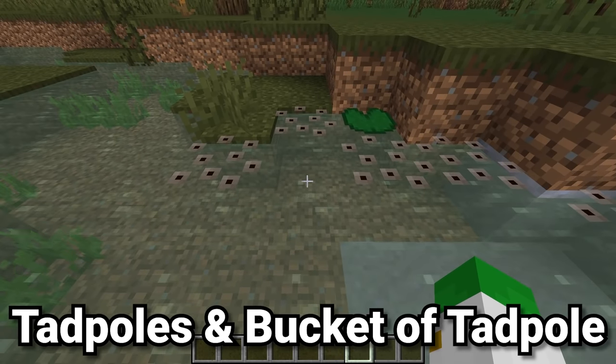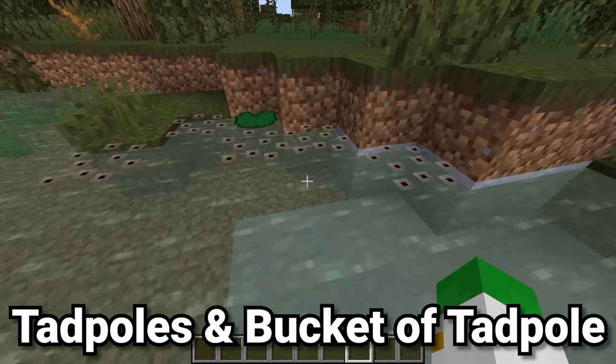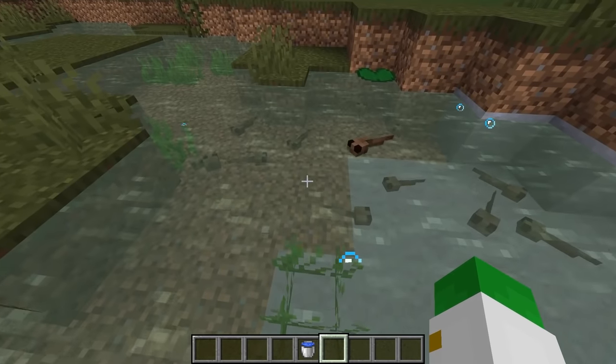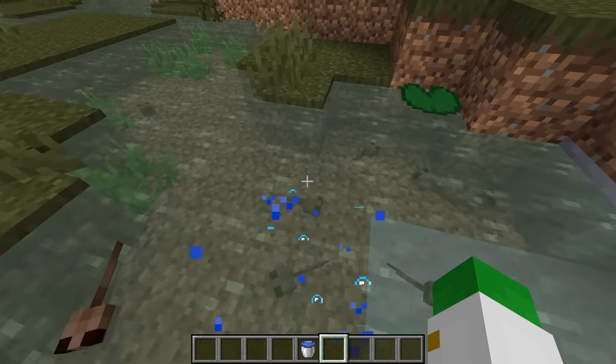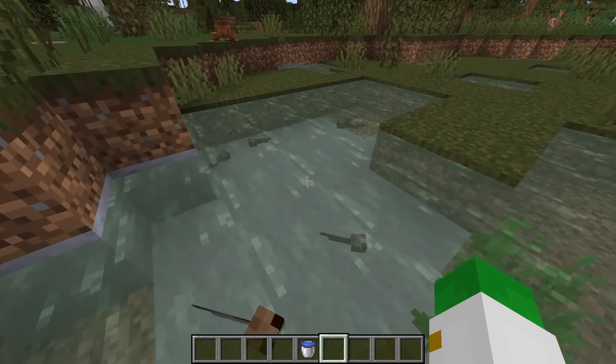Once frog spawn has been laid down, it'll sit on top of the water for some time until it eventually hatches — not into frogs, but into tadpoles. This doesn't take too long, and each frog spawn can yield a decent amount of tadpoles, certainly not just one.